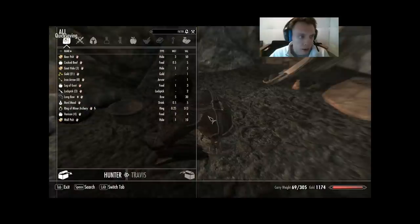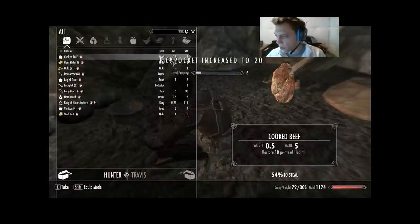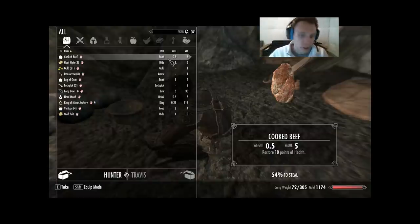Next, I want to pick his pockets. He's got a bear pelt, which I need. And that'll raise my pickpocket to 20. Just have to tend to my lists — this will become less and less tedious as things are eliminated from the lists, of course.